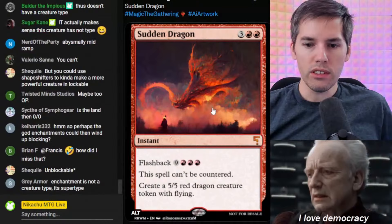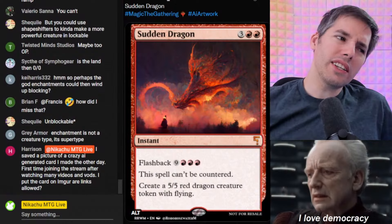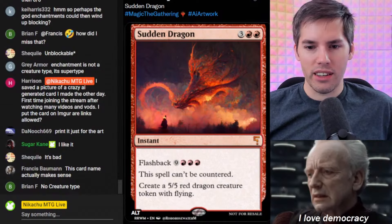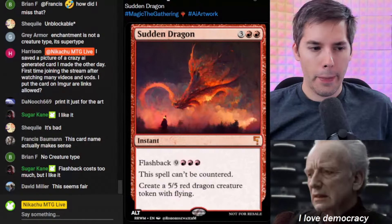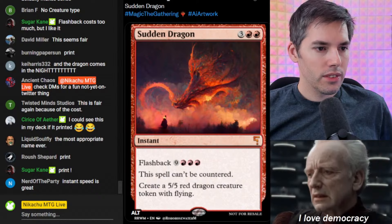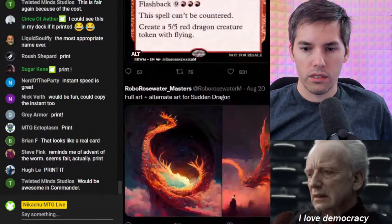We got the Sudden Dragon. Red, red, three generic for an instant. Flashback is enormous — red, red, red, nine generic. This spell can't be countered. Create a 5-5 red dragon creature token with flying. It's interesting — this is like some sort of win condition in an Izzet deck or some sort of control deck. It's an uncounterable flying red dragon you can cast at instant speed. The flashback costs too much, but in a control deck you understand games that go to like turn 20. The most appropriate name ever. People love it — we're printing this thing.